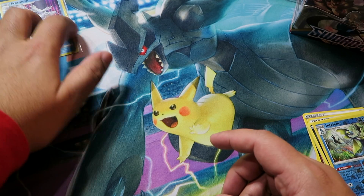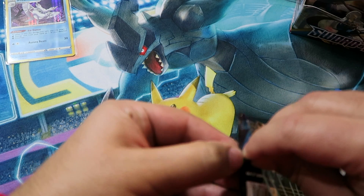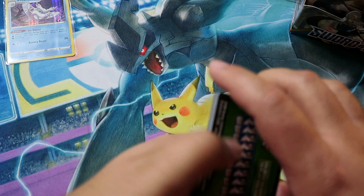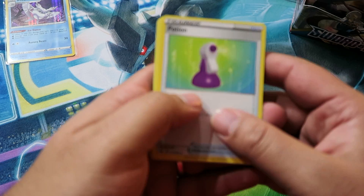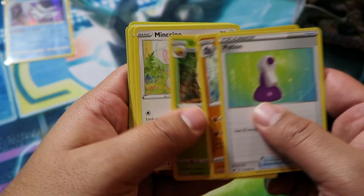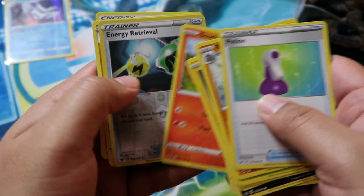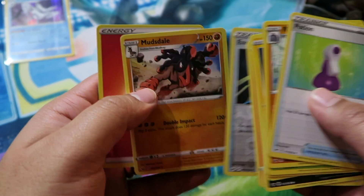Next pack, let's see. Not really sure if I do the trick every time, but we're about to find out. Pack two: Potion, Rhydon, Elgyem, Minccino, Chinchow, Croagunk, Galarian Meowth, Scorbunny, Energy Retrieval Reverse — very nice — and then our rare is Mudsdale.